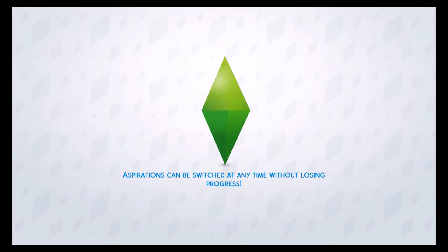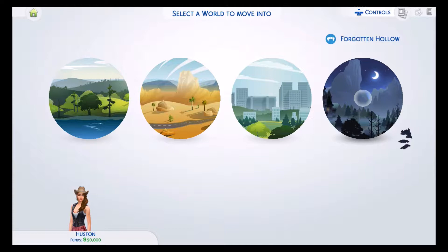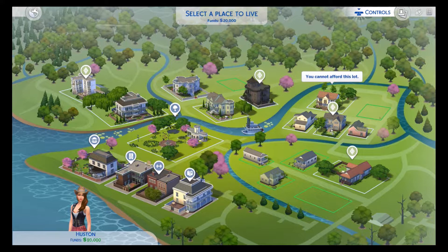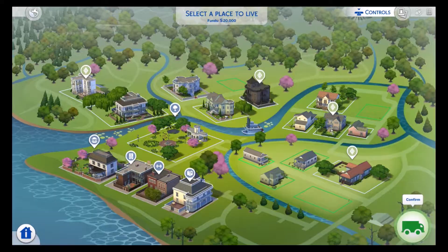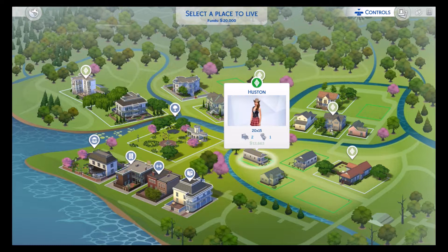We've got three or four worlds to pick from. Forgotten Hollow is the vampire section, so we're not going to do that. I want to find the cheapest house possible. I think the Crick Cabana is the cheapest at 13,663 — two bedrooms, one bath. I have a fund of 20,000, so I'm going to confirm this as furnished, because it's easier furnished. Unfurnished means there's no beds, no kitchen, no bathrooms, nothing like that. Let's jump into this.